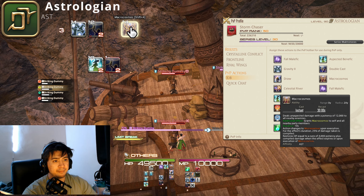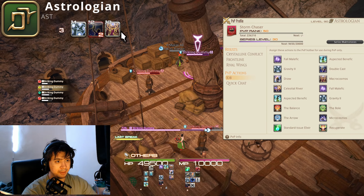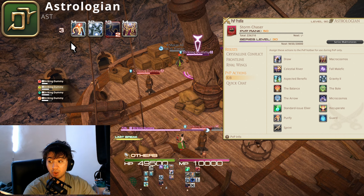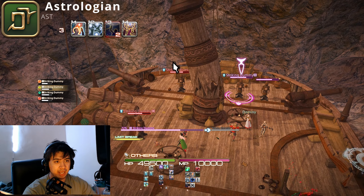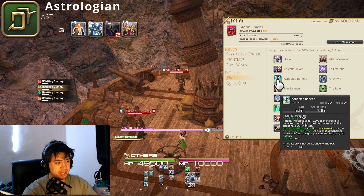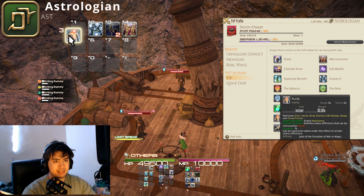Macrocosmos is also very good for kill-stealing. A quick note: Astrologians are a high-priority target — most players will focus you first. So before engaging, I actually recommend using Purify preemptively if you have high battle high, as you will be targeted. Also use Guard if you're being particularly risky. Healing scales with how low your HP is, so use your brain for that.